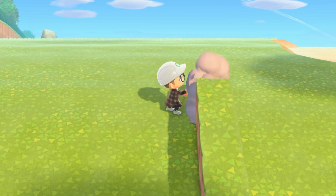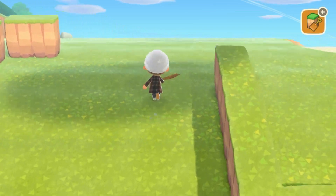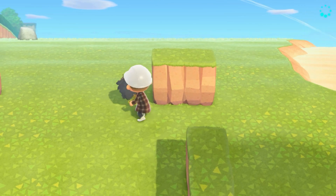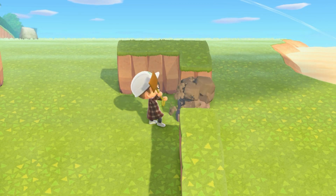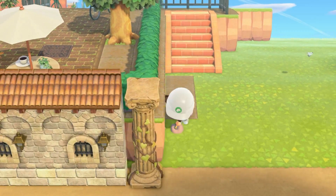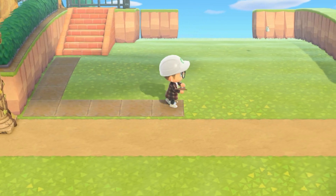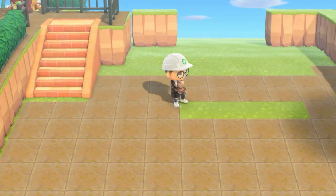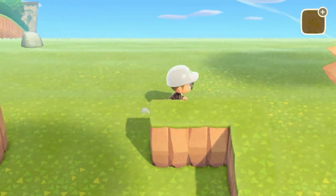First off, we're going to start with some terraforming just to give it an overall good height. I wanted to create kind of an entrance type thing. I went ahead and started by placing down a lot of pathing — sidewalk pathing along here and really everywhere — just to cover up and give me a base, because it's really hard to see what you want to create when it's just grass.